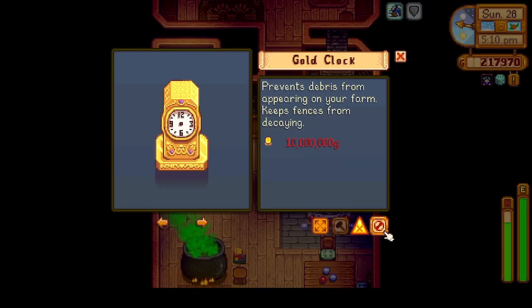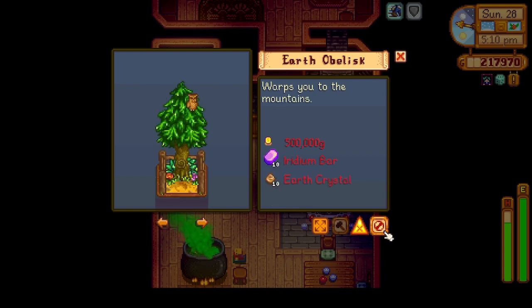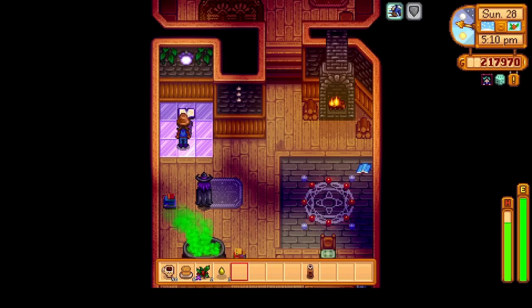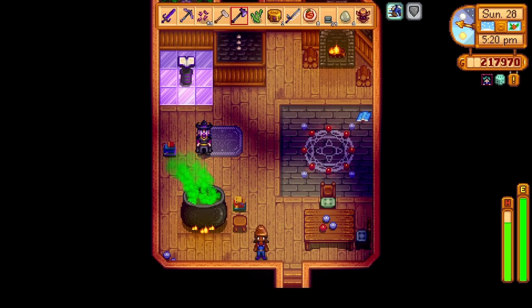We need to get the earth obelisk. We just need 500,000 gold for that. We're not really close on that. Okay, let's go over to Ginger Island.